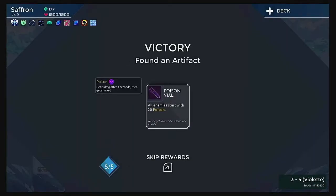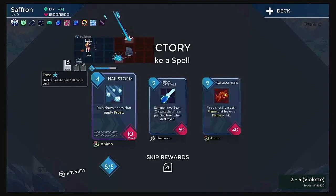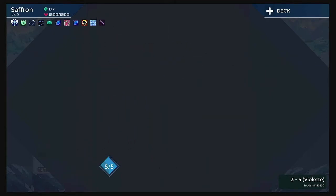Poison Vial — all enemies start with 20 poison. Deals damage after four seconds, then gets halved. 'Never get involved in a land war in Asia' — not sure what that means. Hail Storm — I want this. Bring down shots to apply frost. It doesn't deal much damage, but that frost combo sure does.